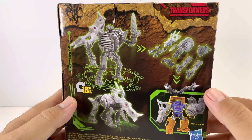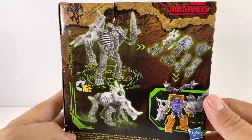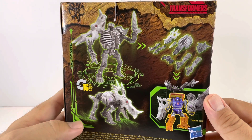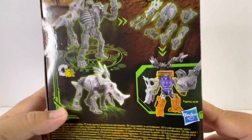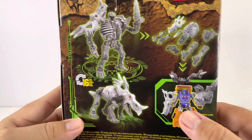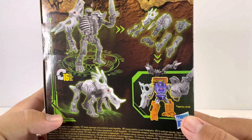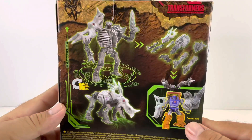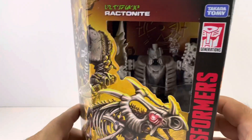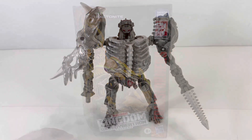This guy is a fossilizer weaponizer and he transforms in 16 steps — well, kind of a transformation since you just break him apart. You can transform him into what I believe is a triceratops, and you can weaponize him with a deluxe class figure or any other figure. These figures do have weaponizer ports. It puts Huffer there even though he's an Autobot and this guy's a Predacon. That's it for Ractonite in packaging.